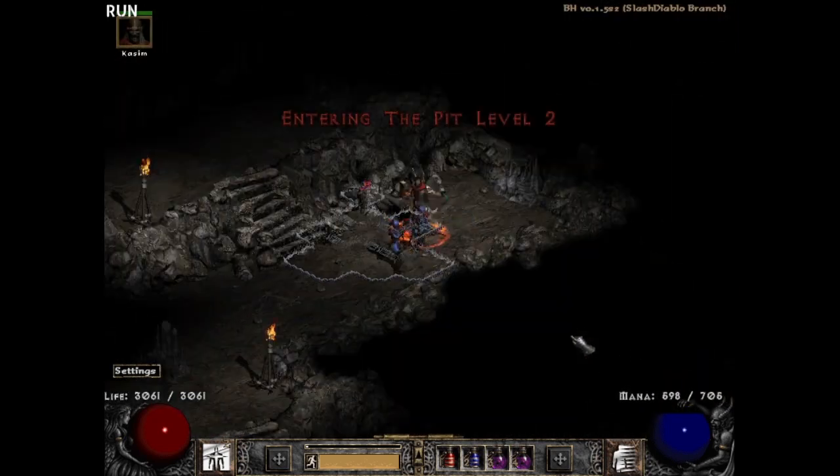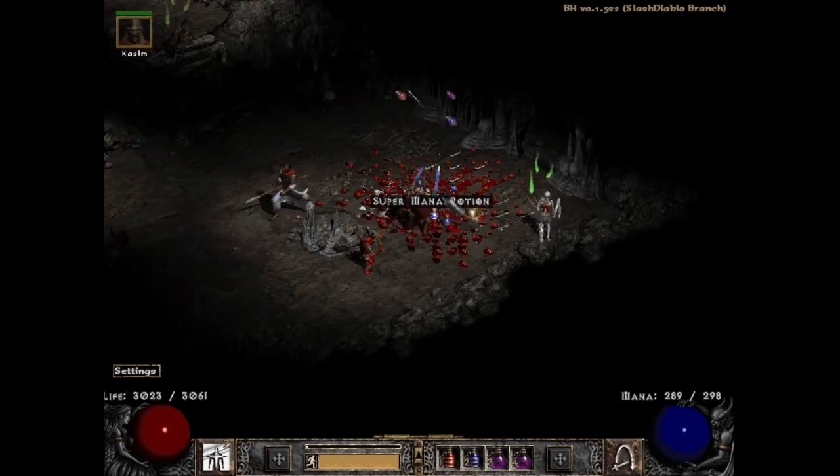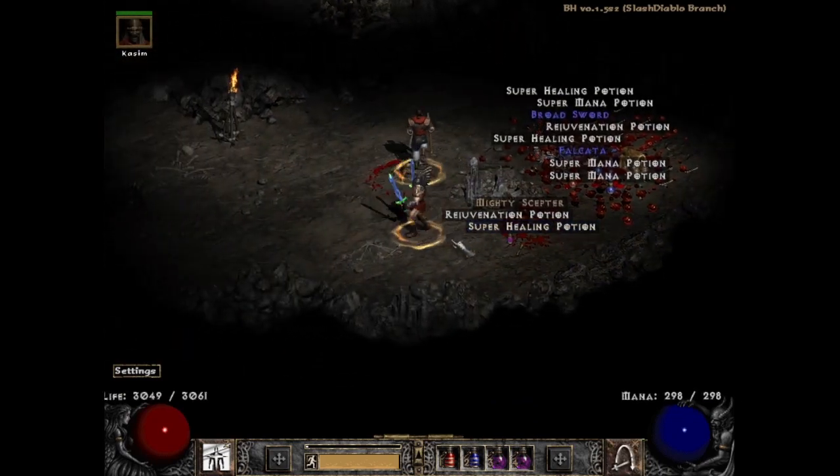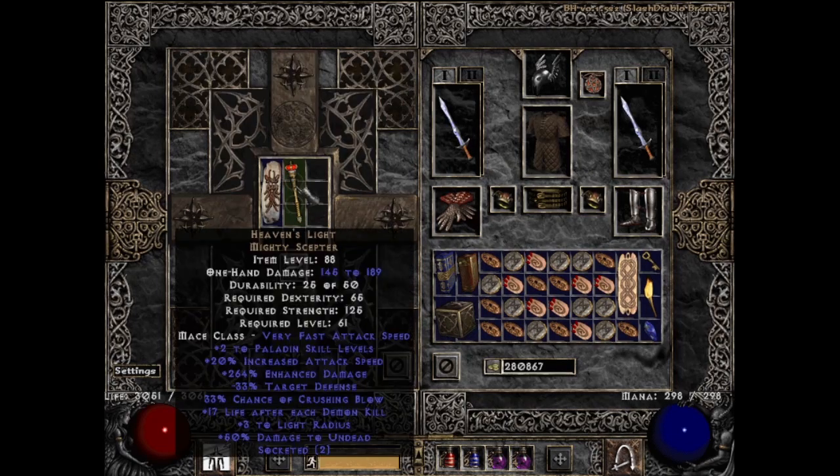The next drop came on run 401 — a unique Mighty Scepter, which is Heaven's Light. I used this in my recent uber running video and mentioned I only had one socket on that one. Well this one solves that problem — if you just put two Shael runes into this, something like a smiter will not need any other off-weapon IAS with a maxed out Fanaticism, which allows for more flexibility while choosing gearing options.